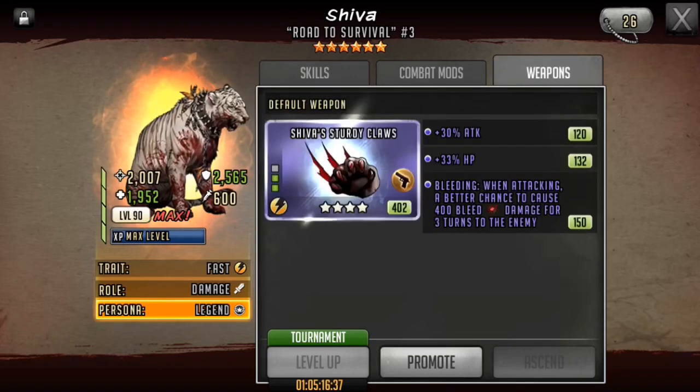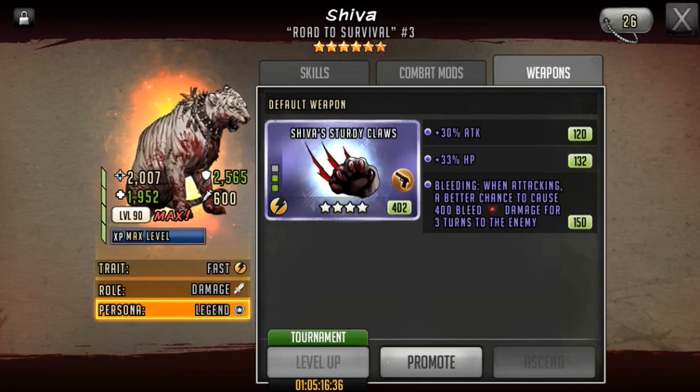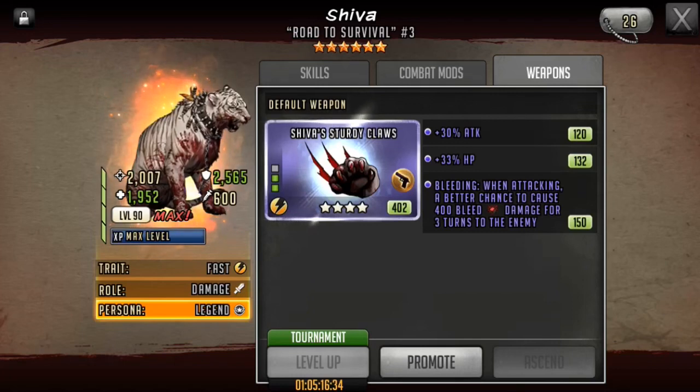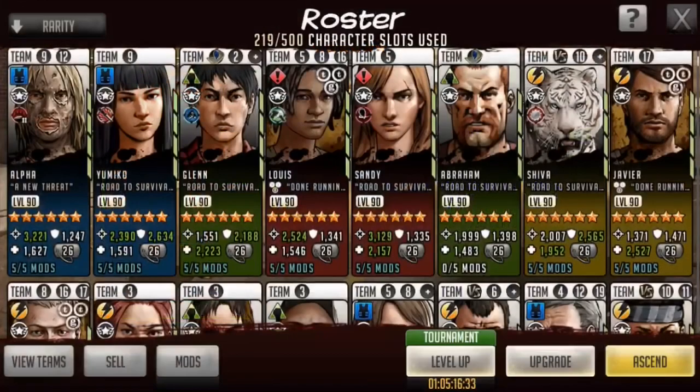Something I did with Shiva's claws that might be a little unpopular is that I gave her HP instead of a huge bonus to AP when attacking. The reason behind this is I need her to survive in order to apply laceration to a toon that's influenced by bleed or hemobleed. I'm actually considering changing the attack to also defense because I don't want her to die, and if I do that with her weapon set, I can change her mod set to be more effective in a raid.